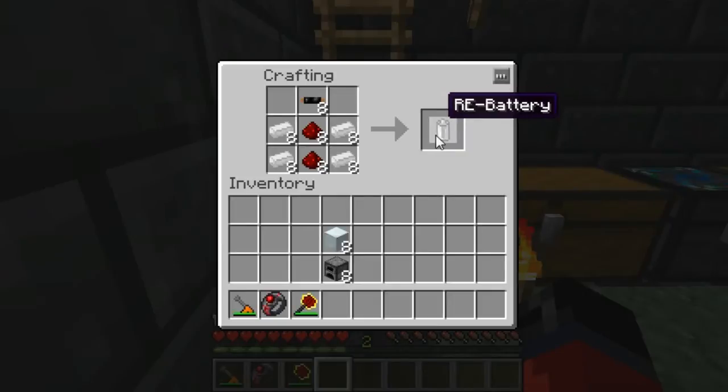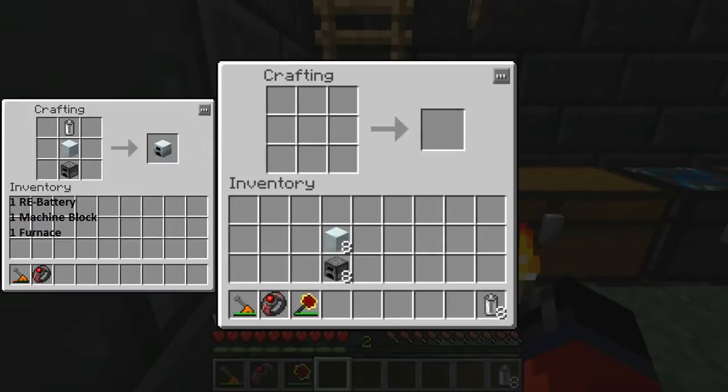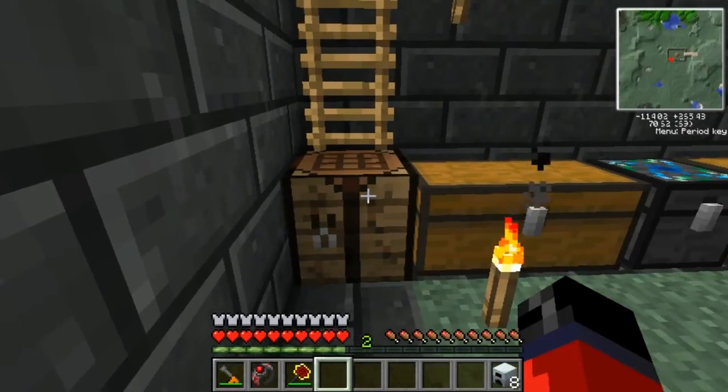As you can see, that gives us eight rechargeable batteries. Next up we need to craft the generators we're going to need in order to craft the solar panels. Again, you may want to pause the video at this point and take note of the items in the left-hand corner. Once you have them, place them in the crafting grid like so, and as you can see that gives us our eight generators.